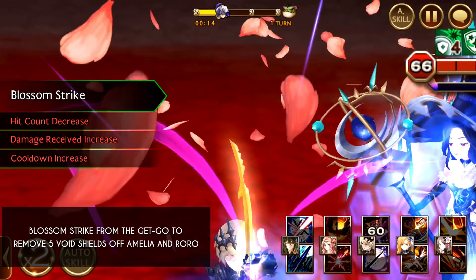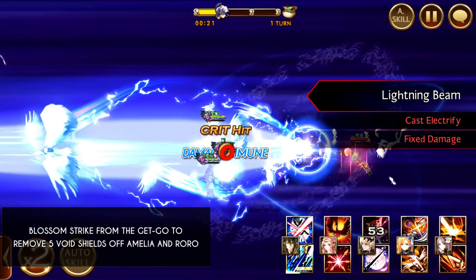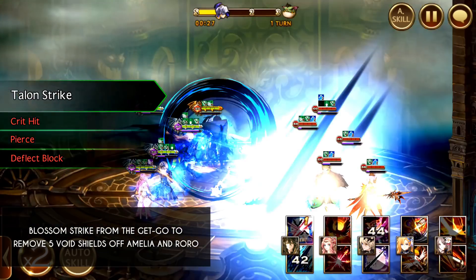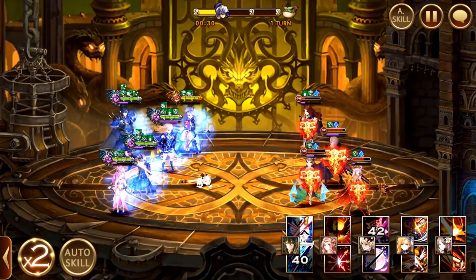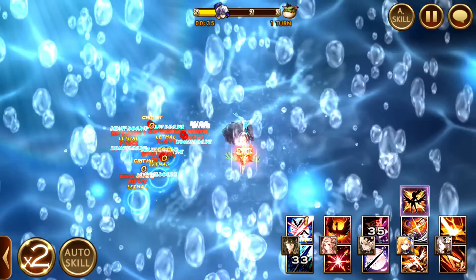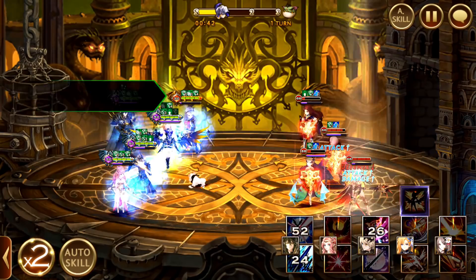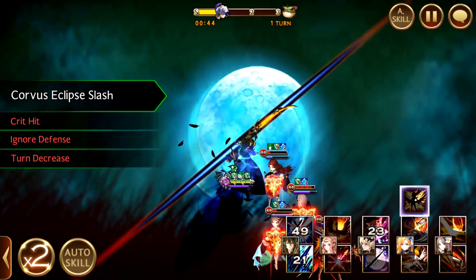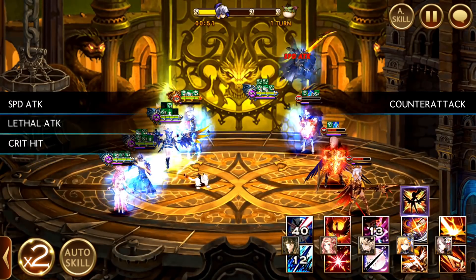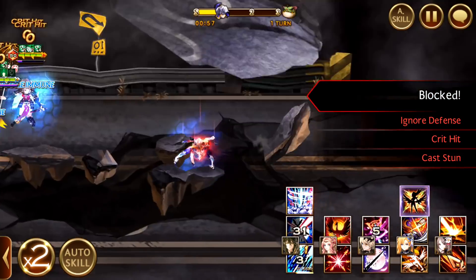Blossom Strike from the start — Blossom Strike will remove Void Shields from Amelia and Roro, and this lets you hit them much much easier later on. After your Talon Strike, it's always good to cast Teo's top skill, and let Wild Fury and Teo's counter do the other parts of the job in clearing the field. And one by one, they just go down like that — you don't even need to do too much.